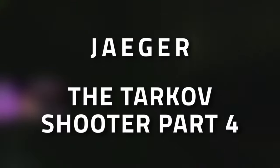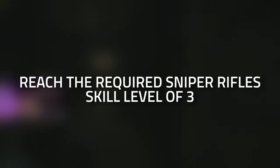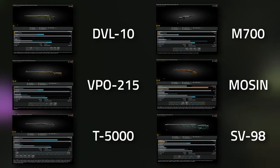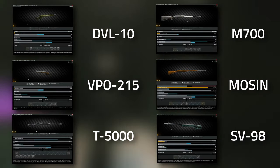Hey guys and welcome to a Jaeger task guide - Tarkov Shooter Part 4. For this task you need to reach the required sniper skill of at least level three. For this task you are going to need to use a bolt action sniper rifle.